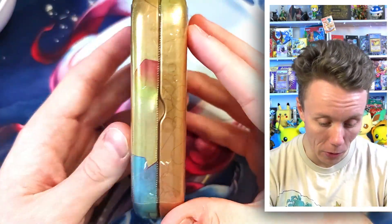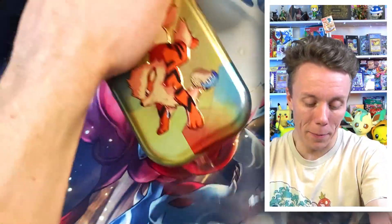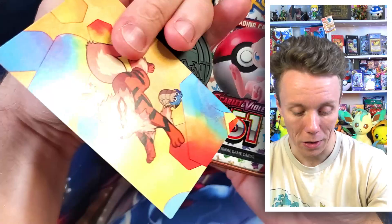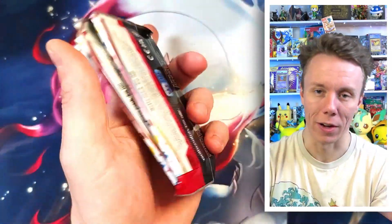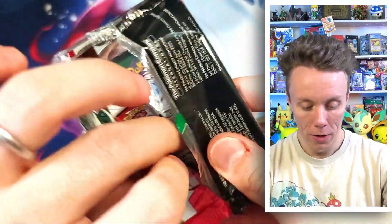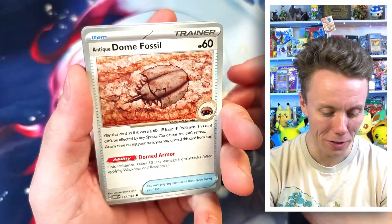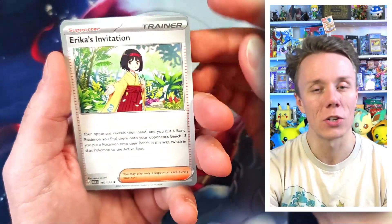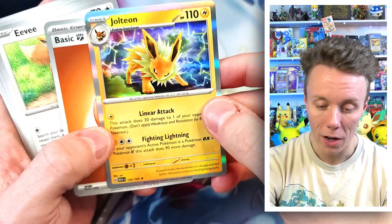Now we have one tin of Pokemon 151 to open up. This isn't my first 151 tin — my brother Connor bought me some too, there might be a video up on the channel already. This is such a beautiful, wonderful tin. There's a sticker, a coin, and two packets of 151. With Scarlet and Violet there's no pack tricks, so we just hope for the best. We have Eevee, Dome Fossil, Weedle, Zubat, Knit Arena, Raticate, Erika's Invitation — I'd love to get the super art rare Erika — Eevee again, Poliwrath, Jolteon, and a basic Fighting Energy. Jolteon is lovely.